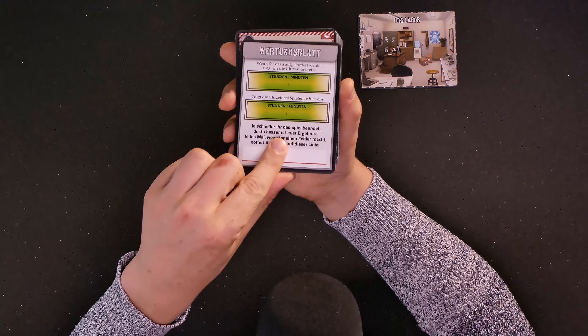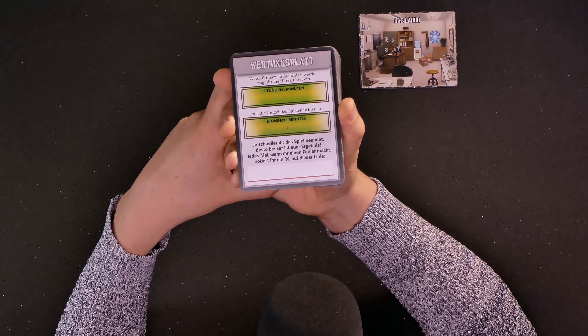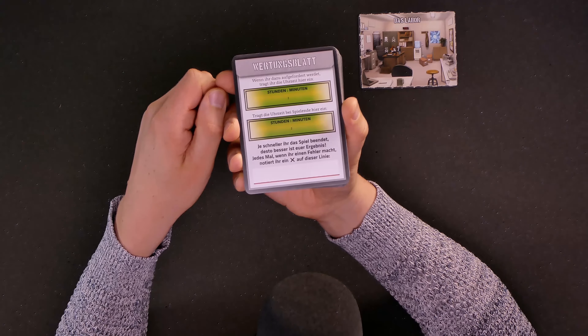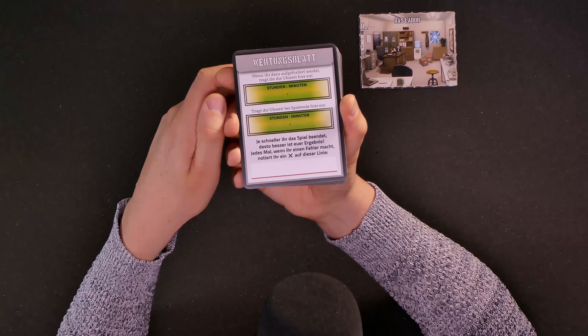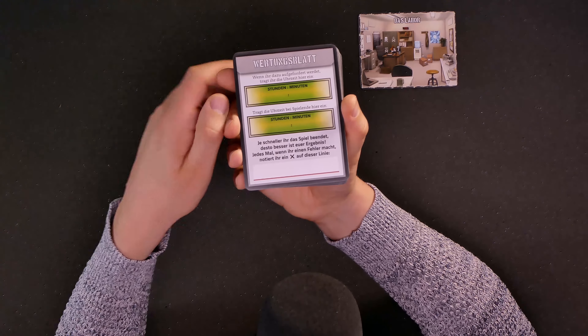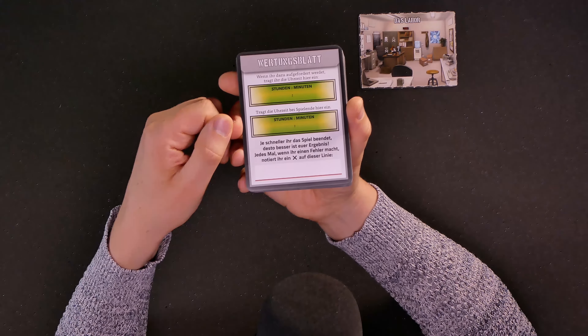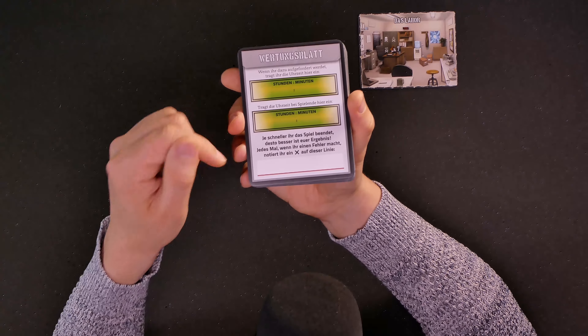"Die Lichter gehen an. Aber das Labor ist immer noch abgeriegelt. Und es gibt keine Spur von Dr. Thyme. Auf dem Boden findet ihr einen Gegenstand — das Wertungsblatt. Dreht diese Karte um und schaut euch das Wertungsblatt an. Behaltet es. Es könnte nützlich sein." The lights turn on, but the laboratory is still locked off. There's no sign of Dr. Thyme. On the ground you find an object — the scoring sheet. Turn this card around, look at the scoring sheet, and keep it. It could be useful.